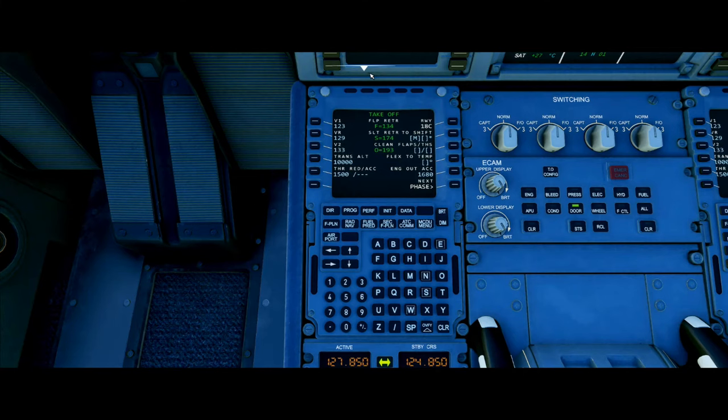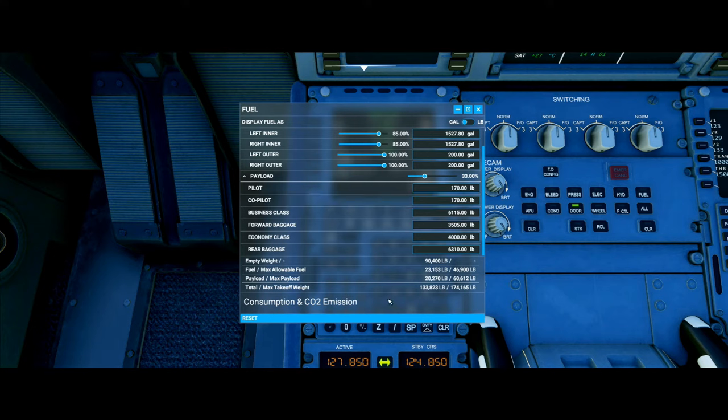After that, we need to get our takeoff weight in pounds or kilograms. For this, we need to go back into the simulator and click the weight/fuel icon in the drop menu. What you want to know is the bottom number — the very bottom one is total and max takeoff weight. For me it is 133,821 pounds. So I'm going to enter 133,819 into the calculator and click Calculate. After that, we are now finished and can input these values into our PERF page.